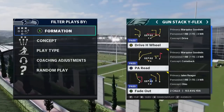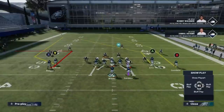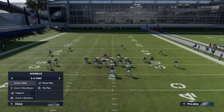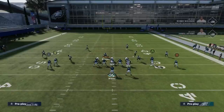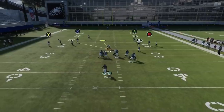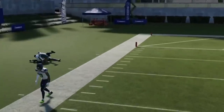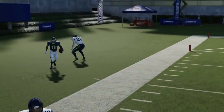Next up, we got the Fade Out. Another good cover two play. Just hit the wire out once he passes the cornerback here — you can just drop it in the bucket. The cornerback can turn and run but it's still usually a pretty good play.